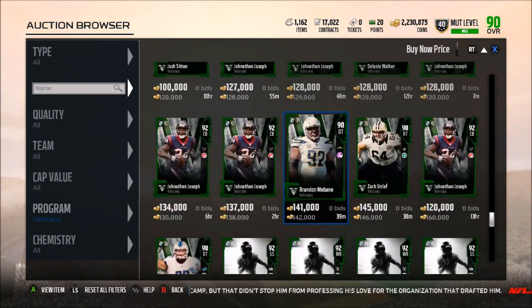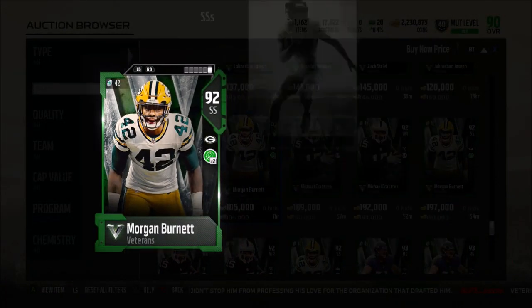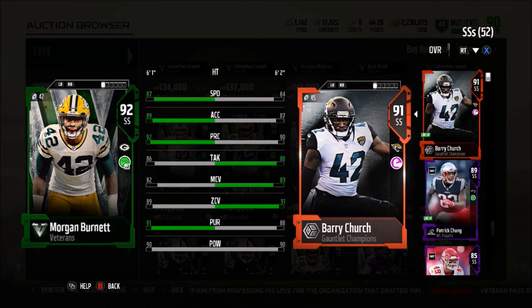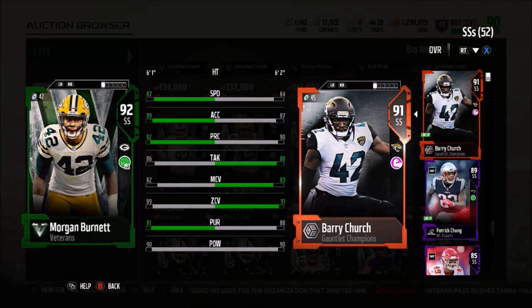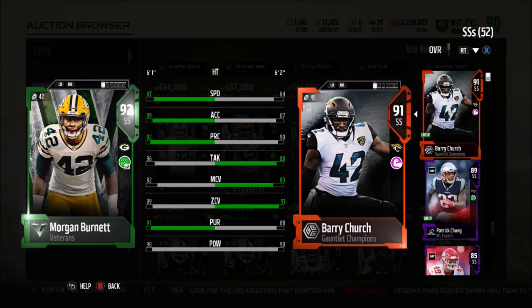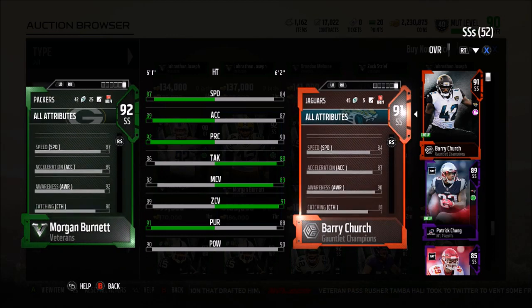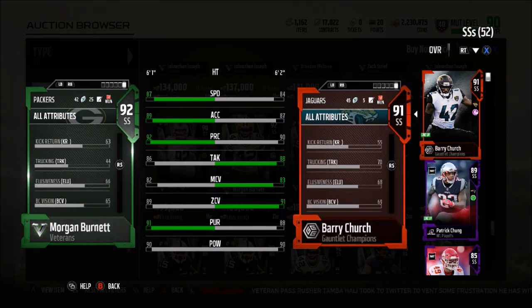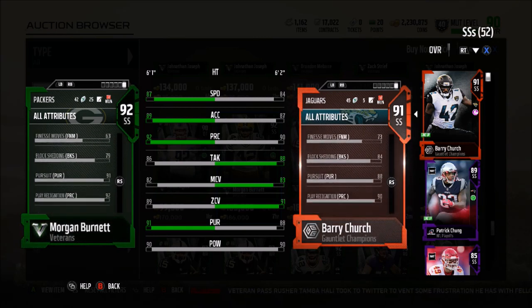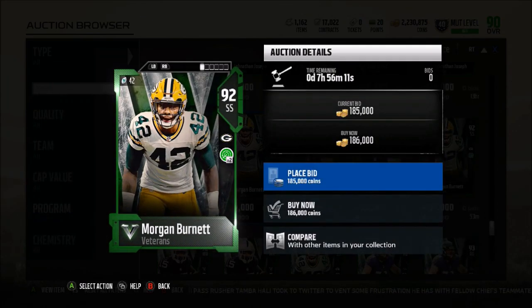We also have Michael Crabtree and Morgan Burnett. Morgan Burnett may be good enough to play safety or cornerback — 82 man coverage with 89 zone. Unfortunately he doesn't have 91 zone coverage, which kind of kills this card. He has 87 speed, 89 acceleration, 92 play rec, 86 tackle, 89 zone, 91 pursuit, and 90 hit power. He also has 88 catching and 91 jumping, which is actually pretty good for a safety.